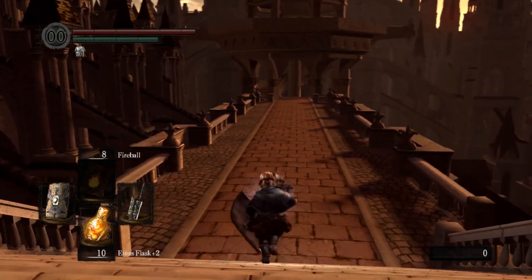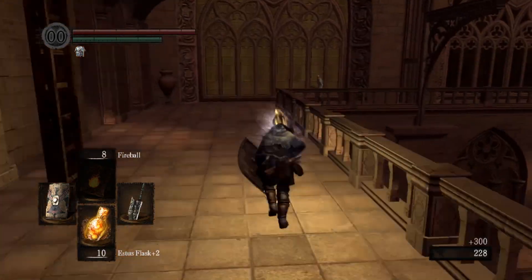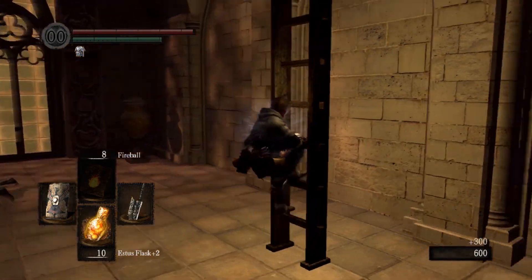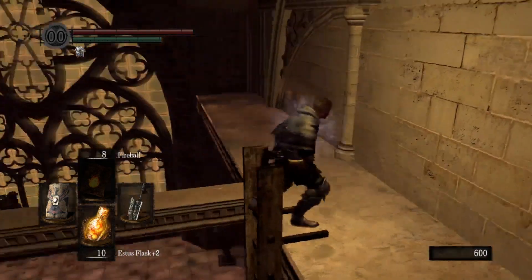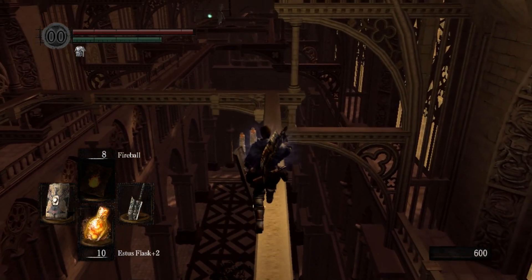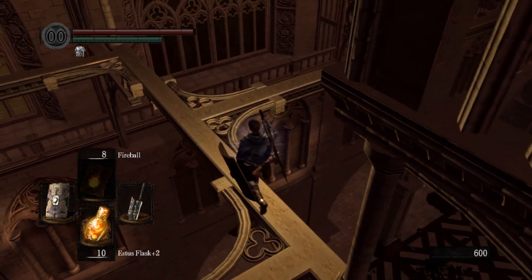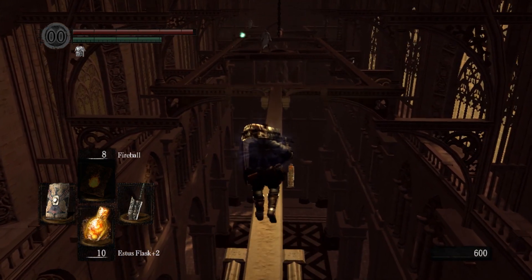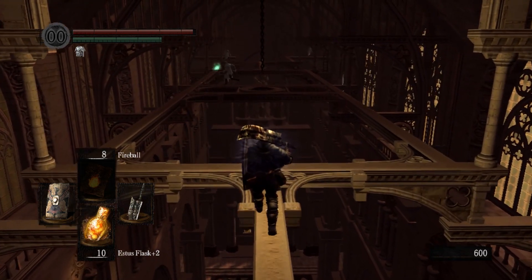The Gargoyle is, in fact, a despawning enemy — just FYI. These Painting Guardians can be a little bit dangerous for my giant sword, because they are some of the dodgier enemies in the game. But taking them on one at a time isn't usually that dangerous. Honestly, the game knows that they're not super difficult enemies, which is why it first presents them to you on a giant catwalk.